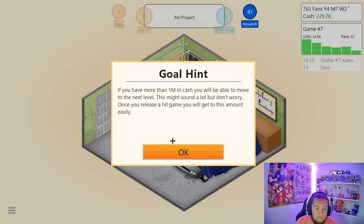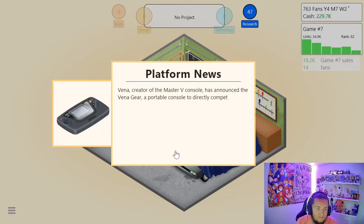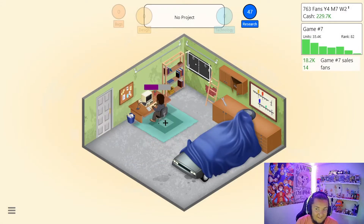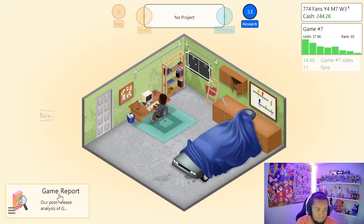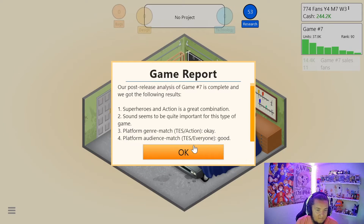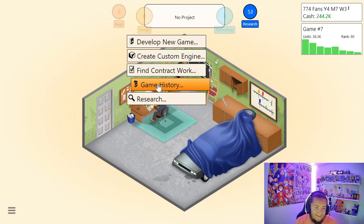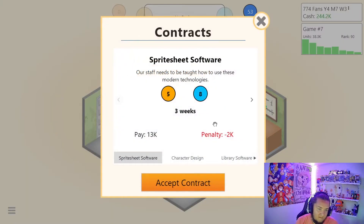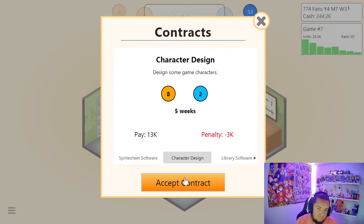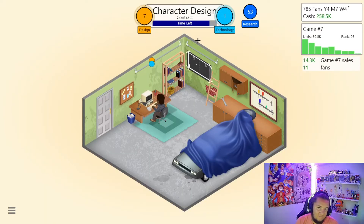If you have more than one million cash, you'll be able to move to the next level. So the game report: superhero action, great. Sound not important. TES action is okay. TES and everyone is good. I'm going to get good. 13, 13, 20. I can do that — that should be fairly easy. Let's just throw a little bit of extra chunk change in my pocket because I think I'm going to need it.